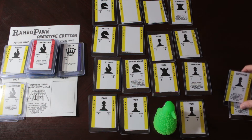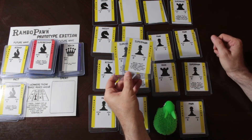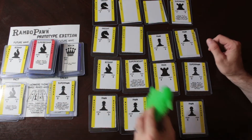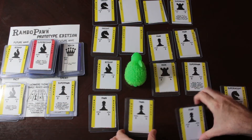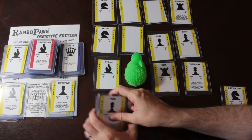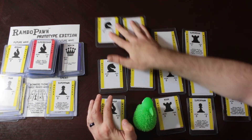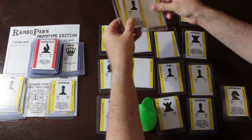From here, I can combine this Super Pawn with the one that I have taken, and they go into the spent pile. That gives me four attack points, and I can take this Super Knight. These cards go into the past, the board scrolls down, and another row comes onto the board.